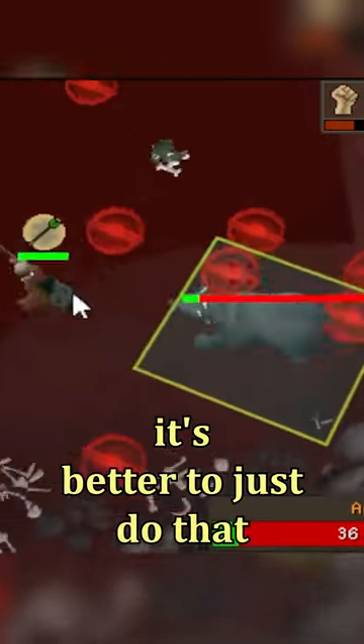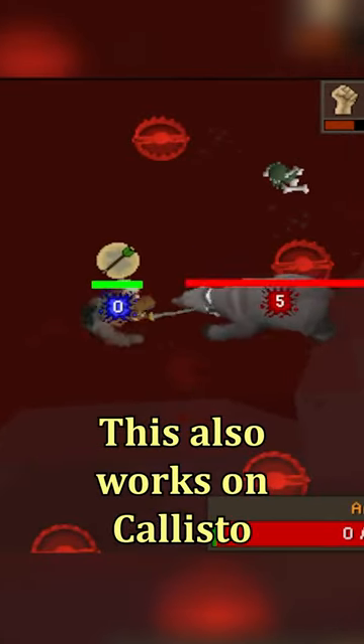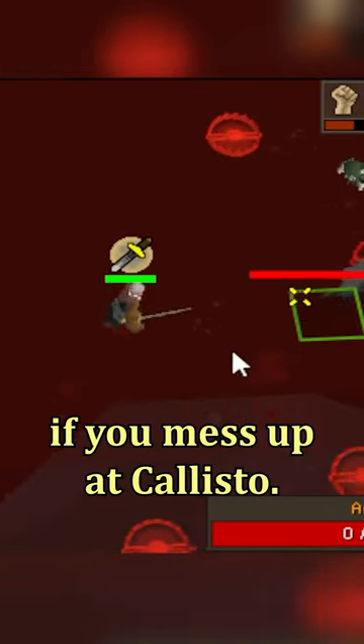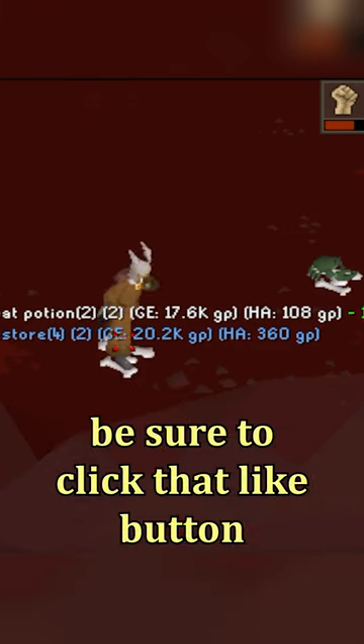In the long run, it's better to just do that 1 little step back when you're comfy with it, since it does save run energy. This also works on Callisto, but of course it's a little bit more dangerous if you mess up at Callisto. If you want me to make an even more in-depth guide on Arteo and Callisto, be sure to click that like button.